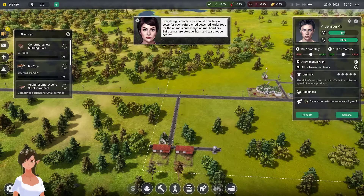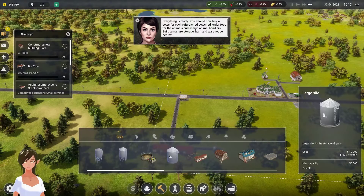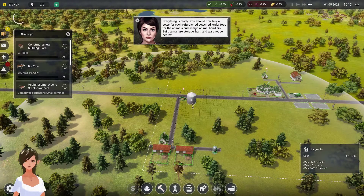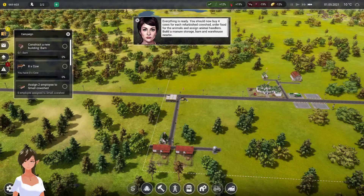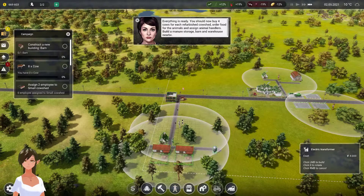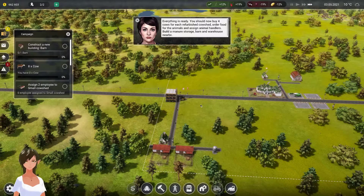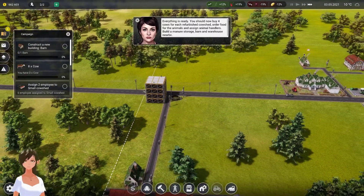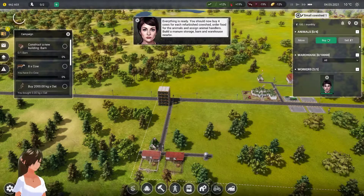Everything is ready. You should now buy four cows for each refurbished cow shed, order food for the animals, and assign animal handlers. Build a manure storage barn and warehouse nearby. I know for a fact that eventually I'm going to need a huge amount of storage, so let's plan for that. Power, power, power. Let's assign handlers and buy cows.